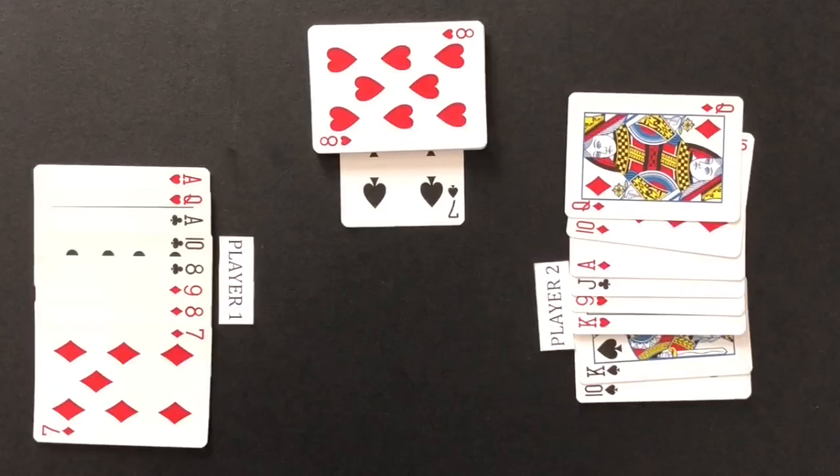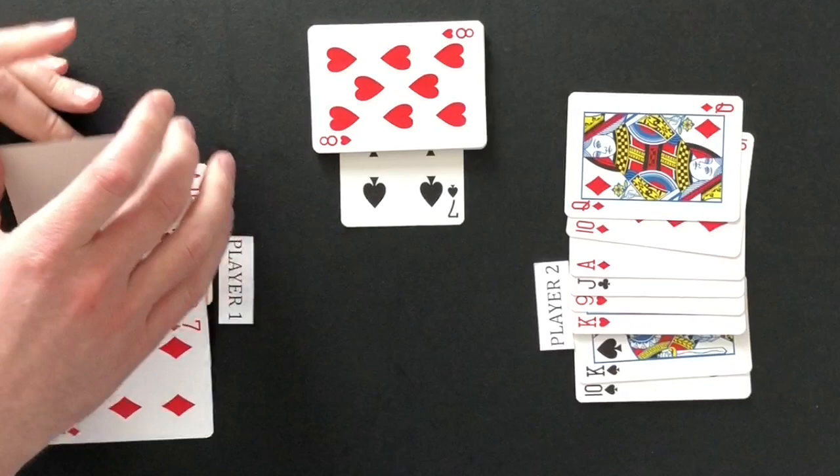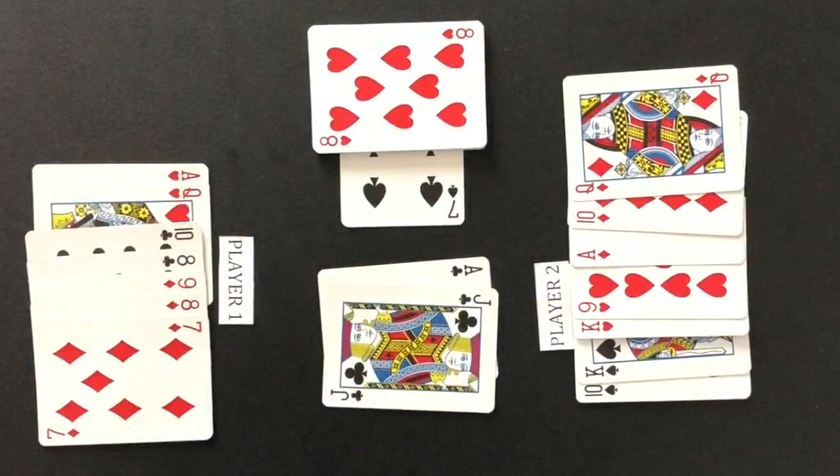Clobber Yosh is a trick-taking game. A trick is created by each player playing a card into the middle. The player with the highest ranking trump card will win the trick. If no trump card was played, the winner of the trick is the player with the higher ranking card in the lead suit.